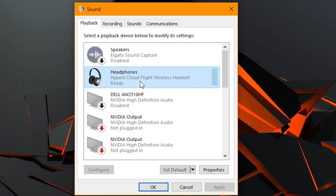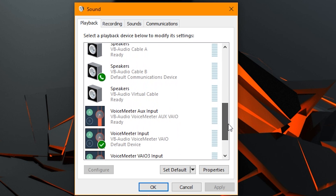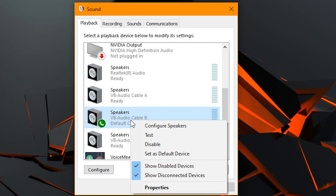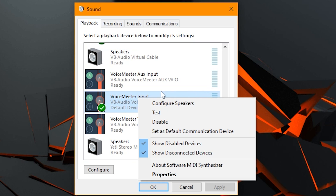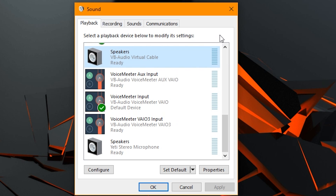Are you using speakers? Are you using a headset? For example, I'm using speakers. If you right-click you can choose Set as Default. So your default device should have a check mark on it. If the check mark is on something else, go to your correct device, right-click, and choose Set as Default Device. That is for when you cannot hear them.